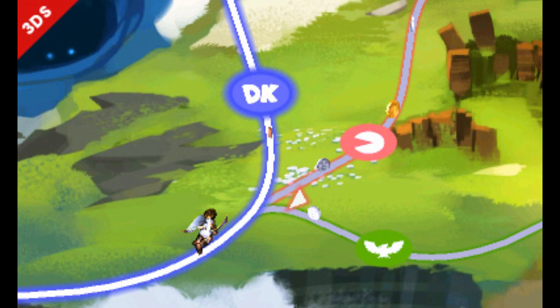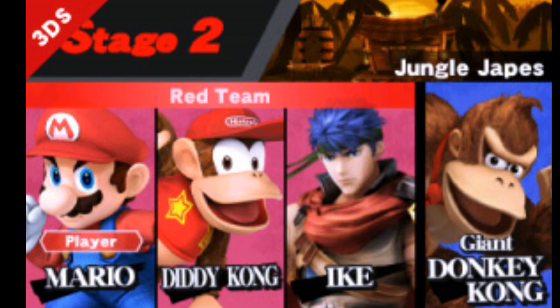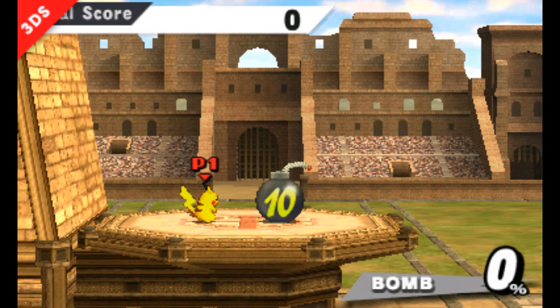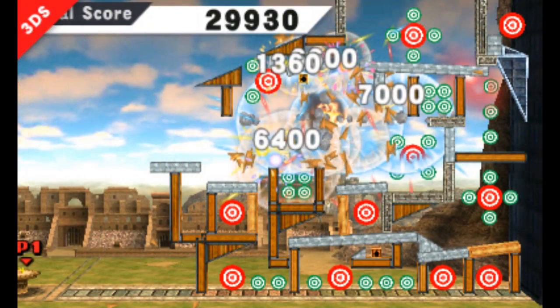Classic mode has been confirmed for the 3DS version of the game, except this time it's going to have a world map where you can choose who your next opponent will be. One opponent that we know is confirmed is Giant Donkey Kong, first appearing in the first Smash Brothers for N64. And there's a new 3DS bomb stadium event, which is like a minigame that combines the home run contest with Angry Birds.